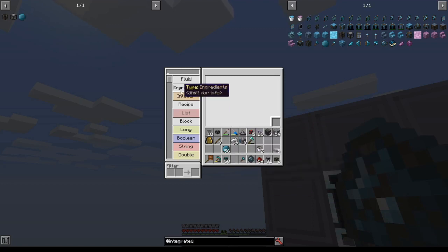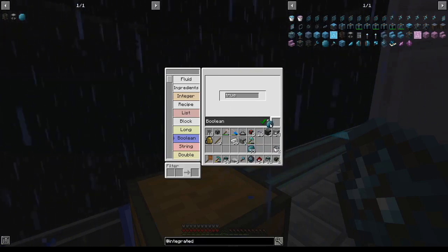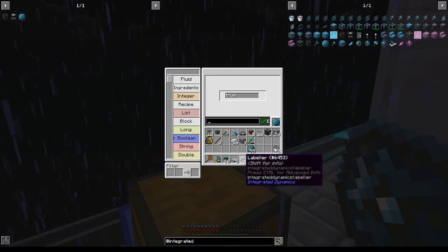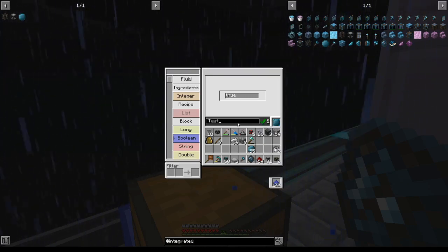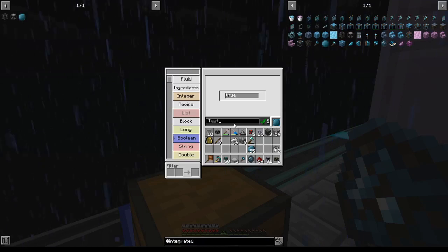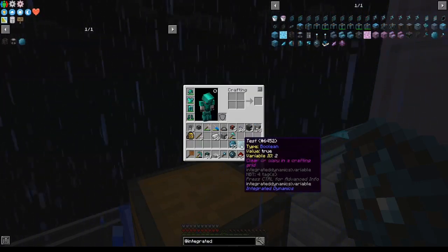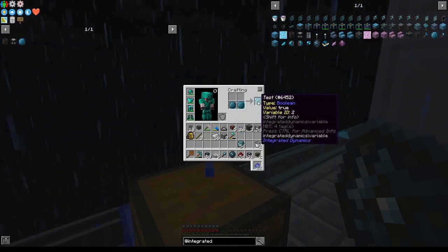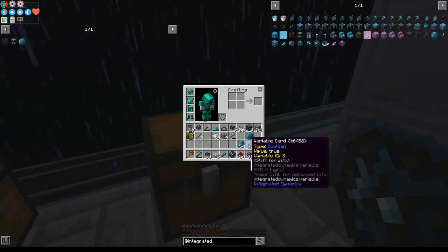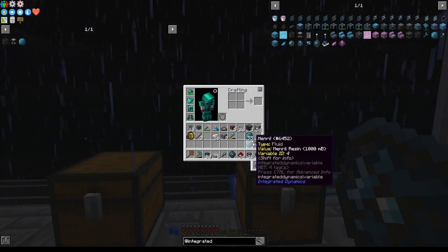If you open up the portable logic programmer, you'll receive a list of possible variables and operators, which is very large. To create a variable, select one of the options on the left, set something in the box in the middle, put your variable card inside this box, and then you can name it if you have the labeler in your inventory by pressing the E button. We'll name it Test. It looks like the name holds a maximum of 64 characters. You can press Ctrl-A and backspace, or Ctrl-V to paste from outside the game. When you remove the variable card you can see it has several pieces of information, and it tells us we can clear the variable by putting it in a crafting grid or copy it. When you copy it, it takes on a different variable ID but has the same information. Even if you delete variables, new variables take on new variable IDs, so it'll forever be counting up from zero.